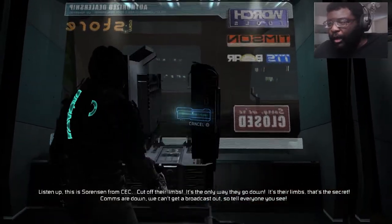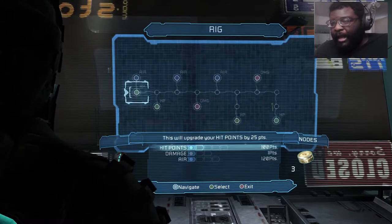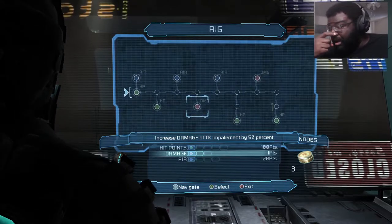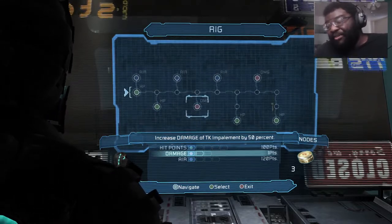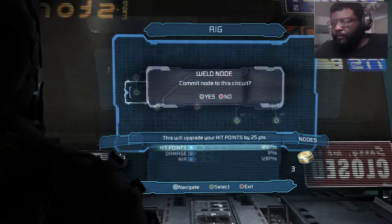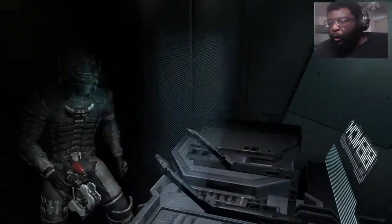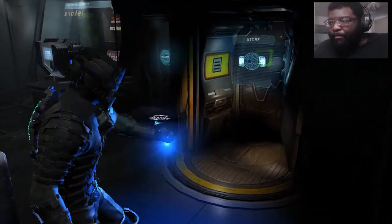Let's see what we got here — let's go ahead and get this rig working. Damage of TK impalements? That's a lot more than last time. I think I might just focus on my rig, because as long as I place my shots and use the TK impalements, I can pull this off. Let's upgrade our rig all the way first, and let's try to keep an eye out on power nodes. If I have the money, I did drop some on power nodes, so I'd not be above doing that.